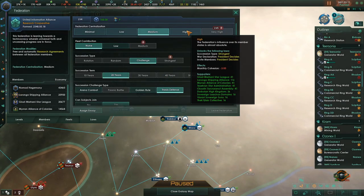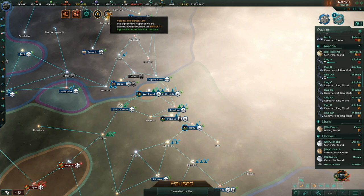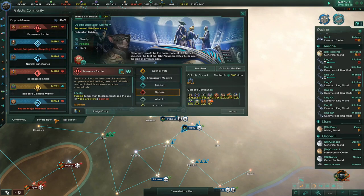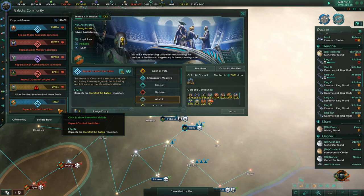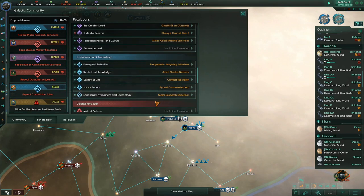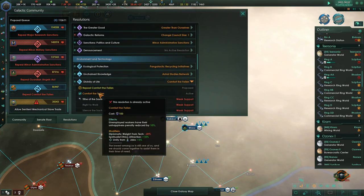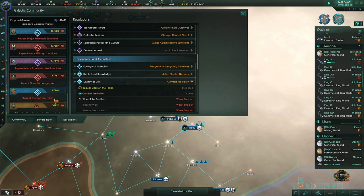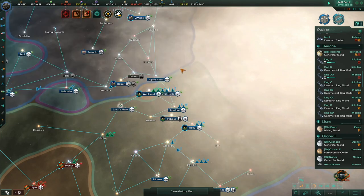The federation level has been unlocked, which means we can change it to high, and everybody says yes. We voted on the senate floor. We are the senate now — we managed to get it reduced to one. On the senate floor: moderate military sanctions, and repeal 'Comfort the Fallen.' What is Comfort the Fallen? It's diplomatic weight from tech, minus 20. Oh yes, we want to repeal that. We support that. We're the only ones — we got that taken care of. Pretty awesome.